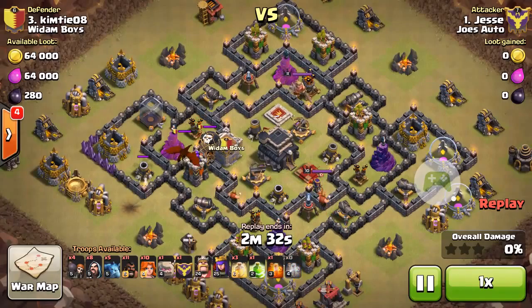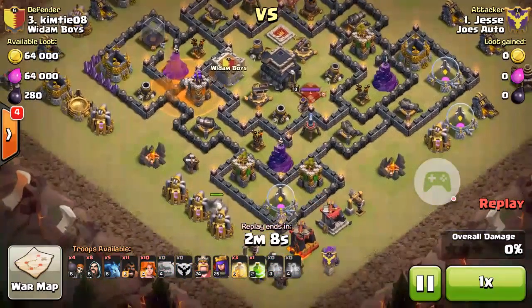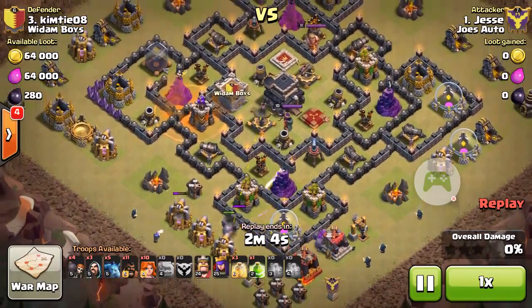The first thing you do is pull your clan castle if it's possible. If it's nothing like a Lava Hound, you can certainly poison everything down. We'll just fast forward through that.